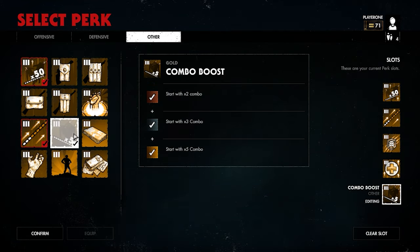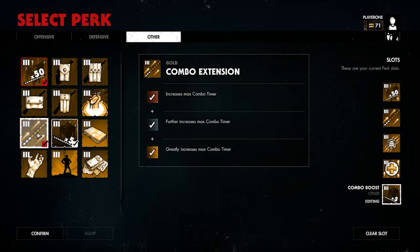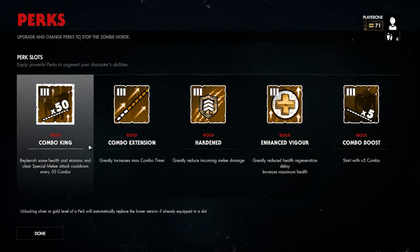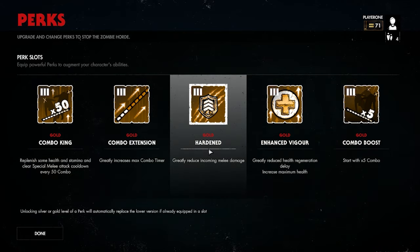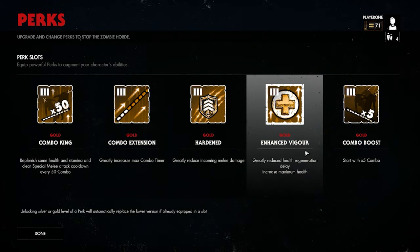Firstly, target Combo King, Combo Boost and Combo Extension, shown here. While having all three enabled at once is probably overkill for general play, if you're trying to max out your level, gear and access to all bits of the game, why not?